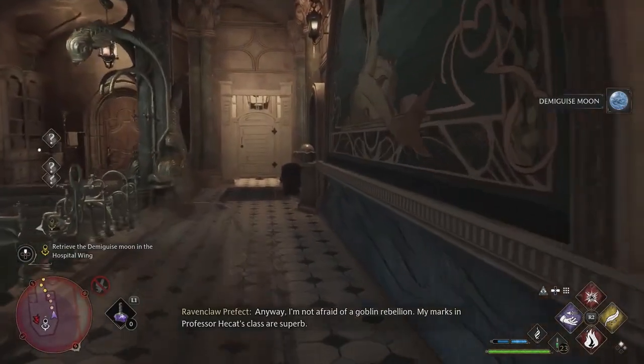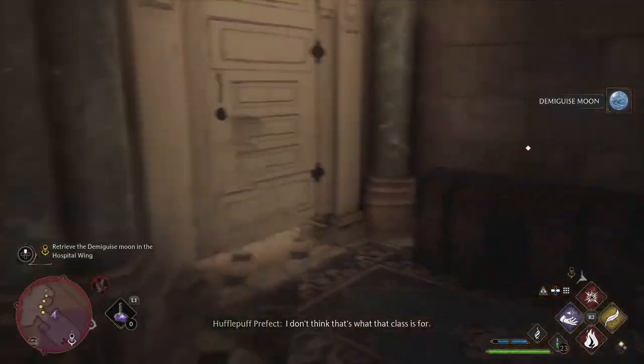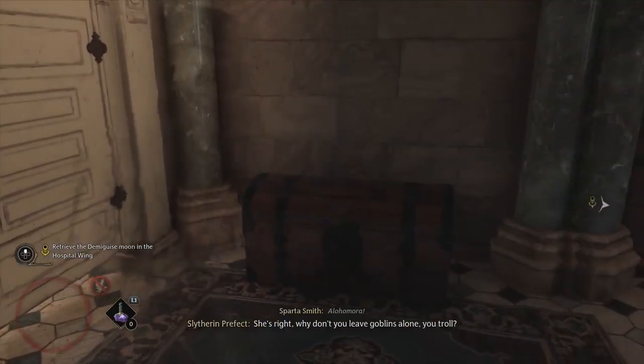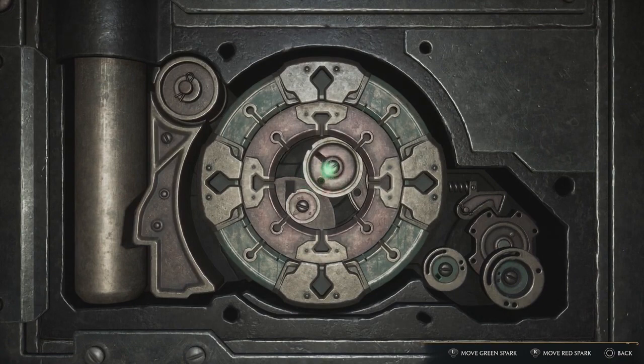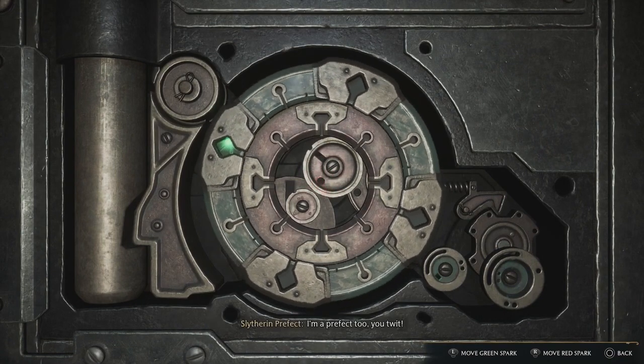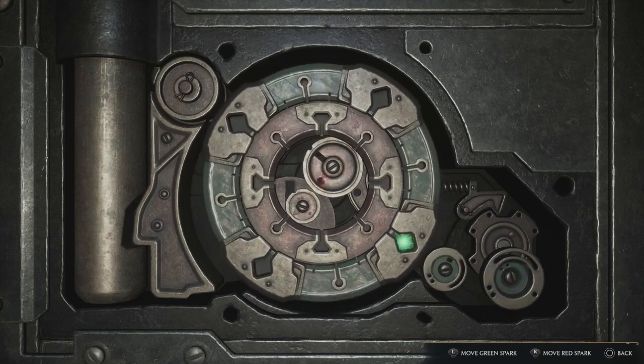So the lockpicking minigame is quite straightforward — it seems quite complicated at first but it's really not. It involves two different pins: there's a green pin and a red pin, and then two different sets of cogs. You can see in the bottom right-hand corner you've got one set of cogs, in the middle you've got another set of cogs. The outside ones relate to the green and the inside ones relate to the red.